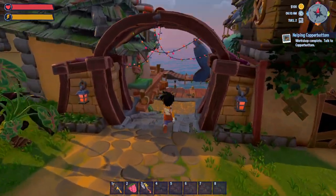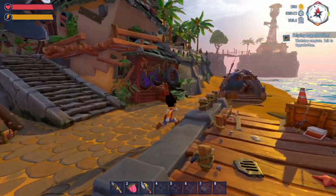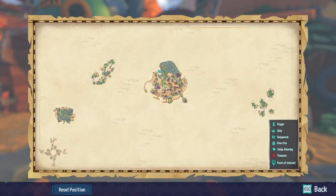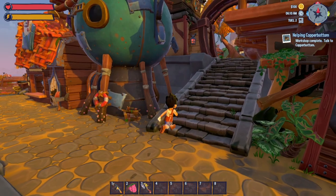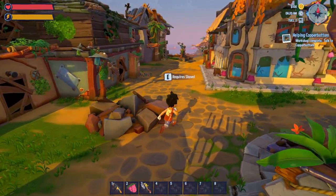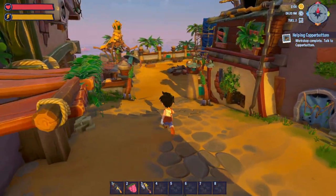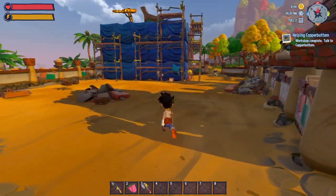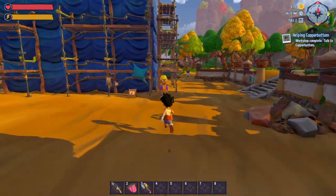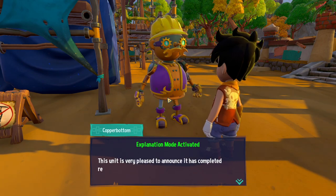We put in all those supplies last episode, cleared everything out, hammered everything in. Now I got to find where this thing is — I feel like it was supposed to be over here somewhere, but I could be blind. Oh, this looks like the workshop. Let's go talk to him. Copper Bottom, my dude. How are you?